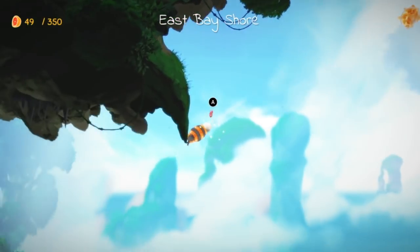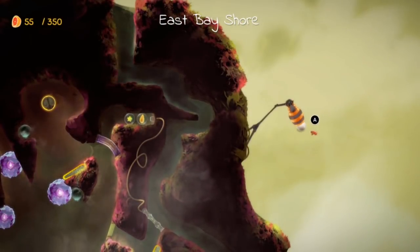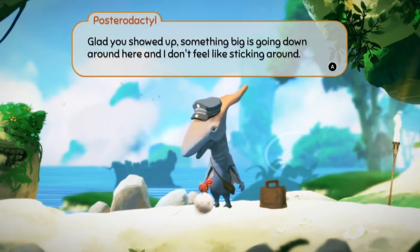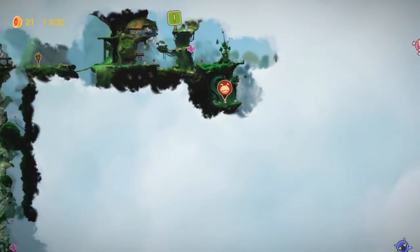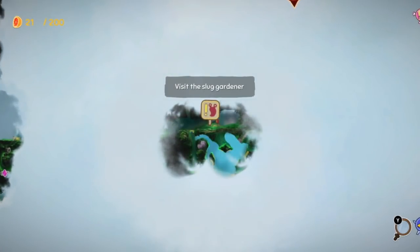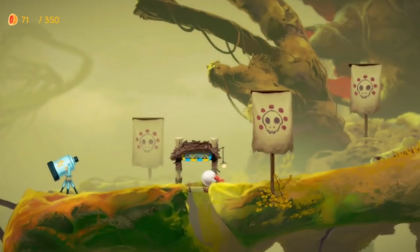Pressing A can drop you out of the cannon at any point during the journey, and once these are unlocked it's much easier to get around — an absolute godsend. The A button is also used to interact with characters, which is important as you'll need to unlock quests or further parts of the story to drive you forward. Handily, each part of the map is updated letting you know where each quest is located.